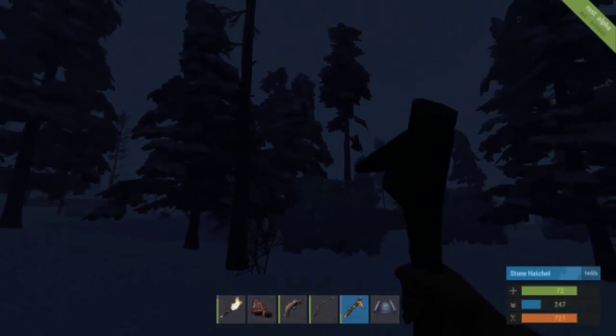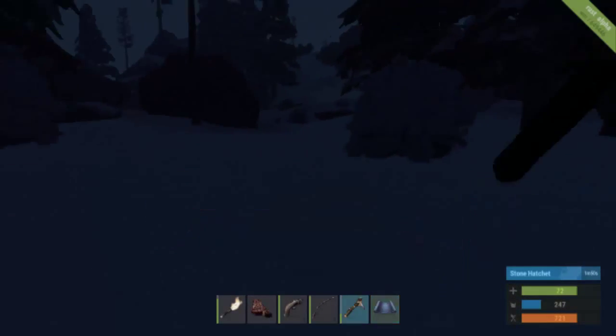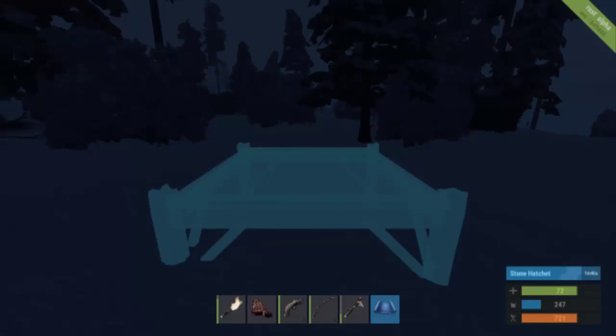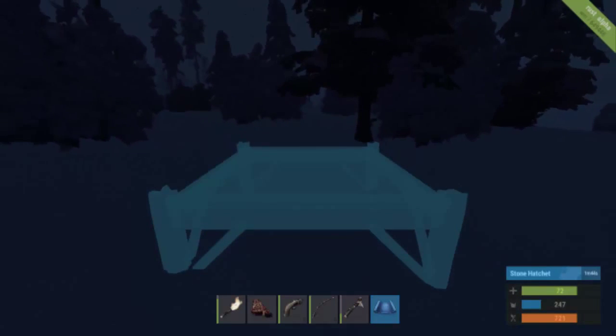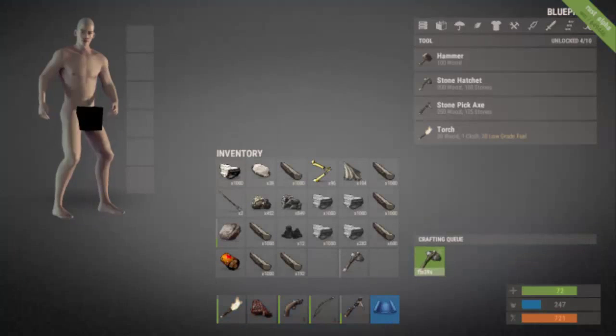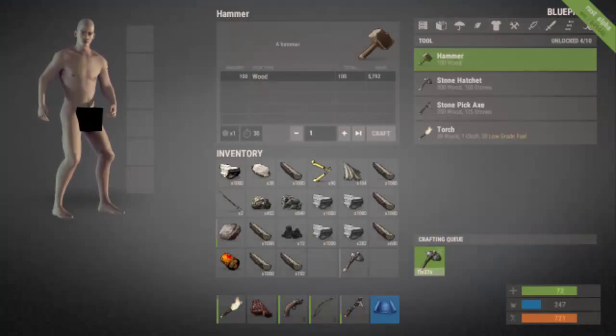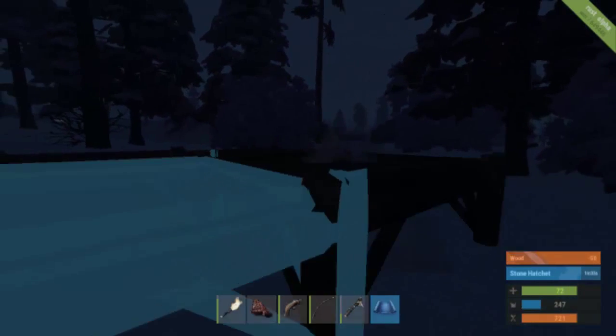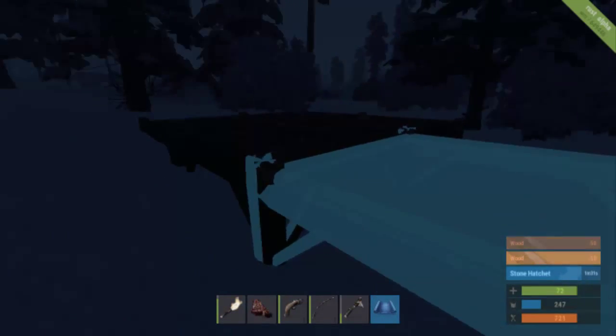Now I've got my blueprint and we need to plan some accommodations but I want it to be very big. I also need a hammer. I'm also building another hatchet because I might need a lot of wood - I don't think this is enough.